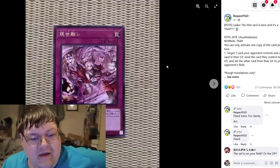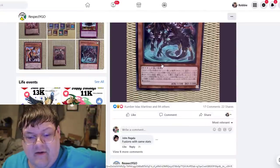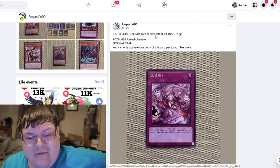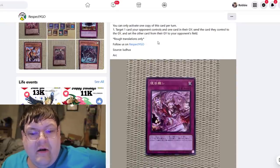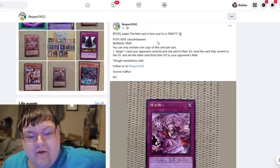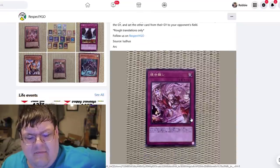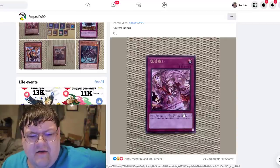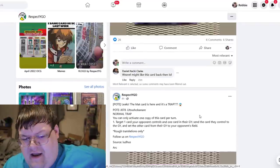The first one here is a fantastic trap card, and the art for this mat is so awesome — they did such a fantastic job with it. Anyway, you can only activate one copy of this card's name once per turn. You can target one card your opponent controls and one card in their graveyard, send the card they control to the graveyard, and set the other card from their graveyard to your opponent's field. Very interesting that they took a card that feels very subpar and made it into a mat. I don't think that card is very good.